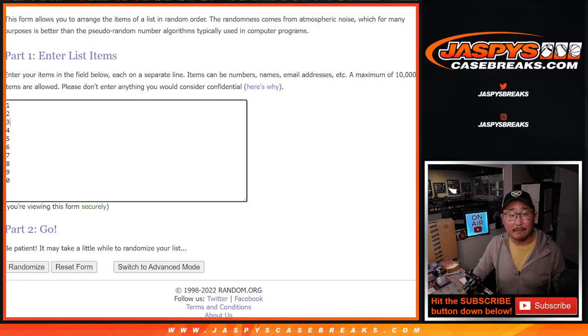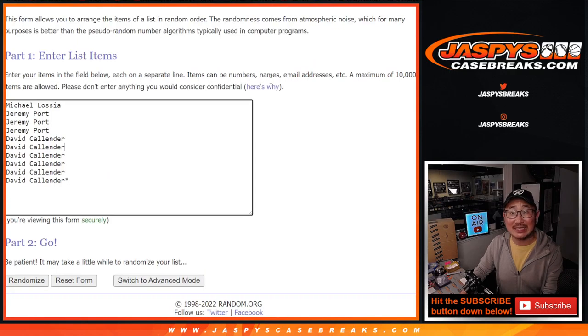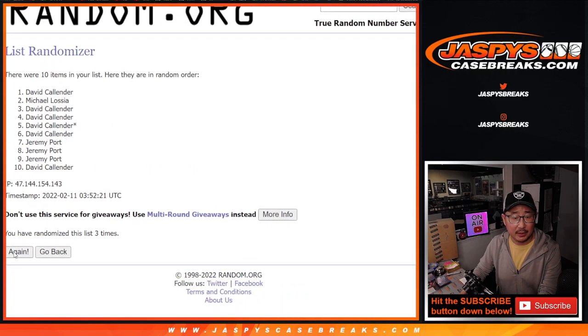And we got the numbers right there. Let's roll it. Four and three, seven times each. One, two, three, four, five, six, and seven.